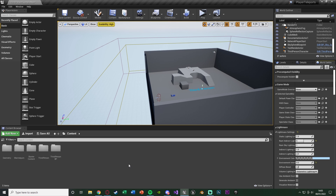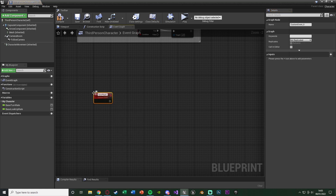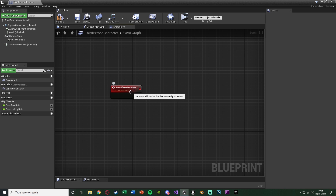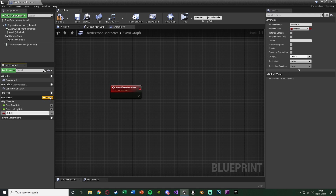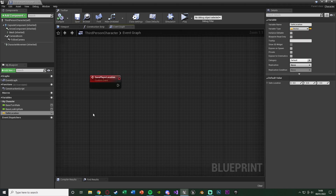The player will fall into our own custom volume which will then teleport them back up. Let's create the system for the player to spawn back where they previously were. Open up your character blueprint - for me it's Content > ThirdPerson > Blueprints > ThirdPersonCharacter. In here, right click, add a custom event and name it Save Player Location. Also create a new variable and name it Safe Location, setting its type to Vector.